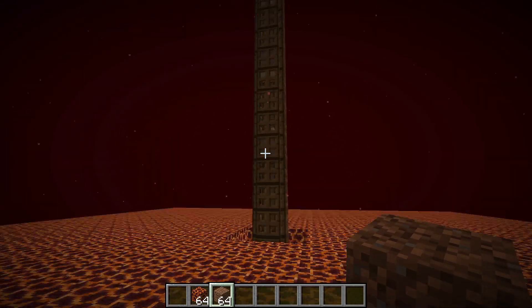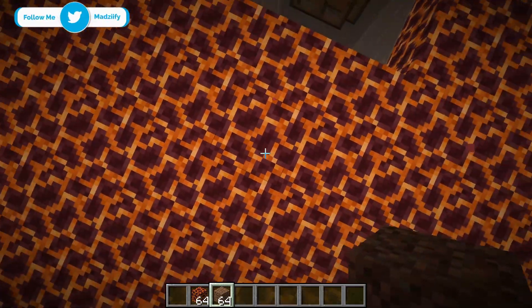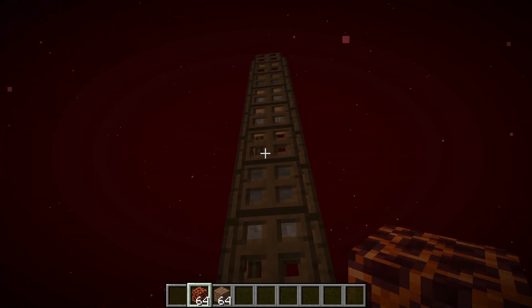We now want to make a further 3 platforms, giving us a total of 4 platforms. Come up 3 blocks high and place another magma block, then repeat the same layer. Do the same process for the rest of the platforms.